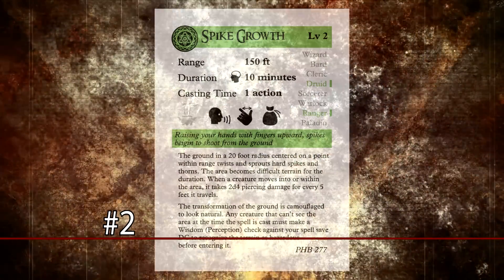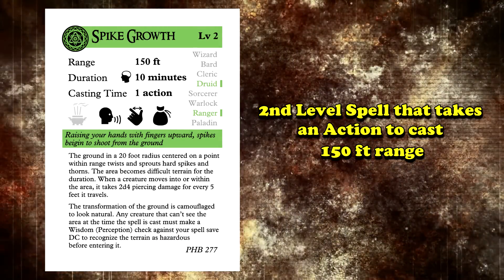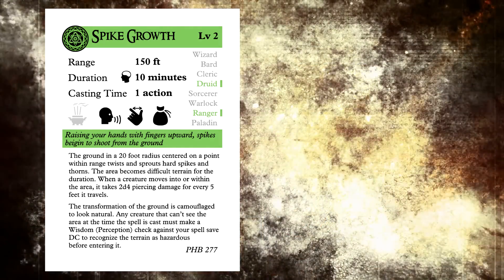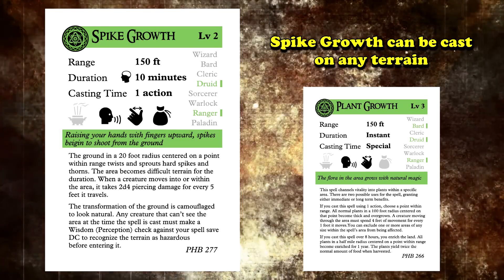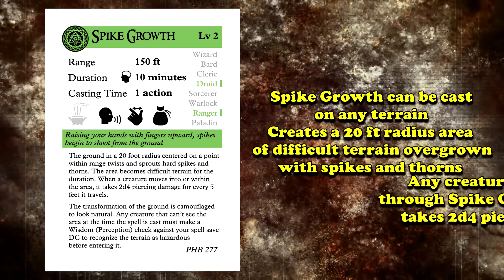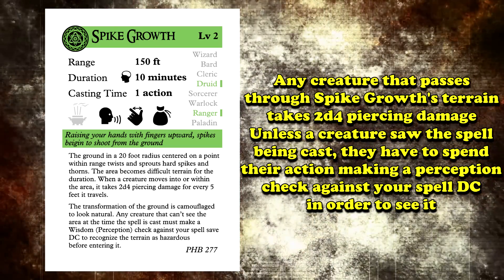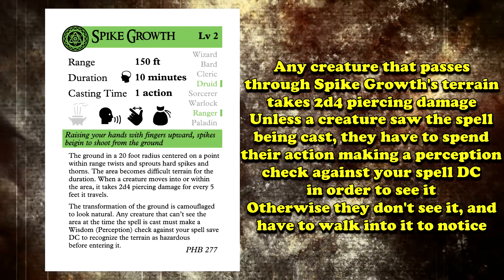Taking the number two spot on this list, we have Spike Growth. Spike Growth is a second level spell that takes an action to cast, has an impressive 150-foot range, a 20-foot radius area of effect, and lasts up to 10 minutes with concentration. Spike Growth is fairly similar to the previously mentioned Plant Growth, but unlike Plant Growth, this one can be cast on any terrain. It creates a 20-foot radius area that sprouts with spikes and thorns, creating difficult terrain. Any creature passing through a square affected by Spike Growth also takes 2d4 piercing damage. Unless the creatures saw the spell being cast, they have to spend their action making a perception check against your spell save DC to see it, otherwise they don't recognize it and have to walk into it before noticing.